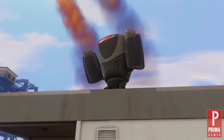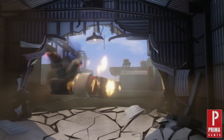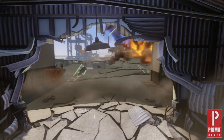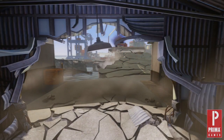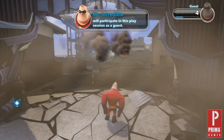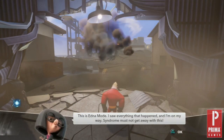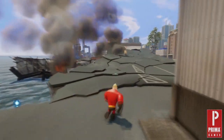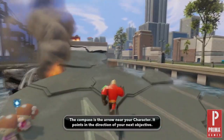Before we begin, there are a couple of things you should know. First of all, make sure your Disney Infinity base is plugged in, and you have set the power disc that came with your Disney Infinity Starter Pack in the hexagon-shaped pad. In order to jump into the Incredibles playset, you have to use one of the Incredibles characters. Since Mr. Incredible came with your starter pack, that's who we will use today. Place Mr. Incredible on the circle-shaped pad on the left side of the Disney Infinity base. Now we're ready to get started.